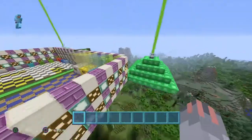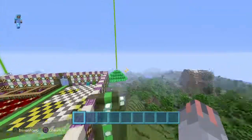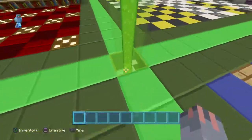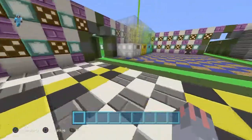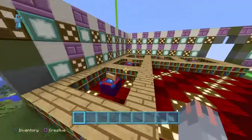And then we have all these beacons. This beacon gives off regeneration — so it's that one, and that one, and that one. But this one gives off speed so that people can run around faster. Without speed, they won't be able to get around fast.